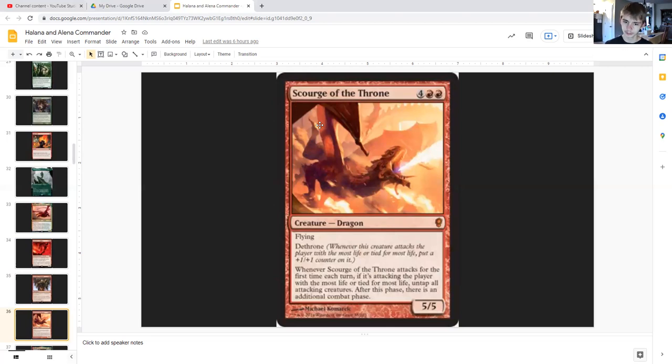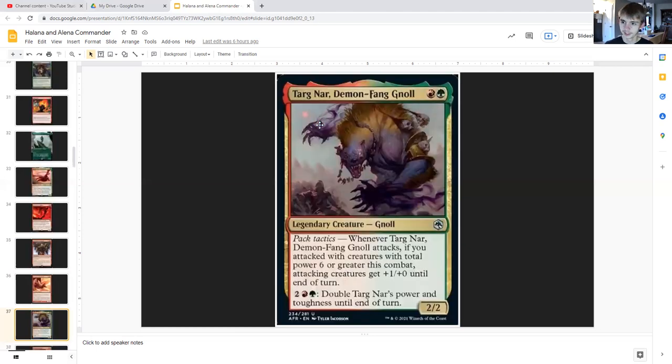Scourge of the Throne for four generic and double red is a dragon with flying, five/five, with dethrone — meaning whenever this creature attacks the player with the most life or tied for the most life, put a plus-one/plus-one counter on it. And when it attacks for the first time each turn, if it's attacking the player with the most life or tied for the most life, untap all attacking creatures; after this phase there's an additional combat phase. Pretty nice — allows another trigger off of our commander.